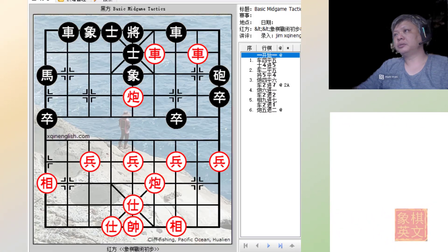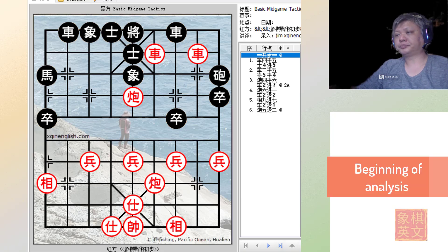Hello everyone and welcome to this week's video tutorial. This will be part number 4 from section 2 of chapter 10. Again, it will be another example on how two cannons and one chariot can combine to attack.